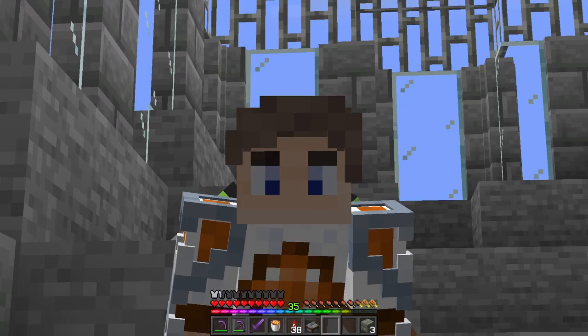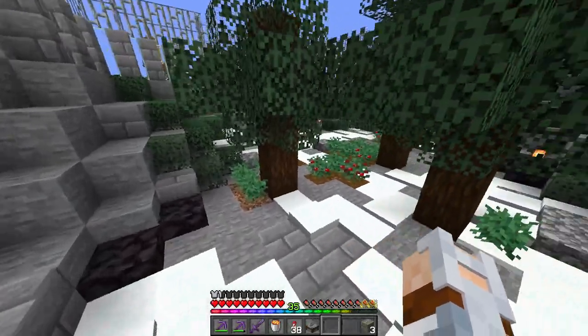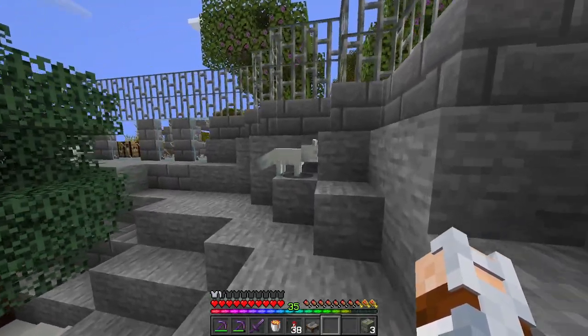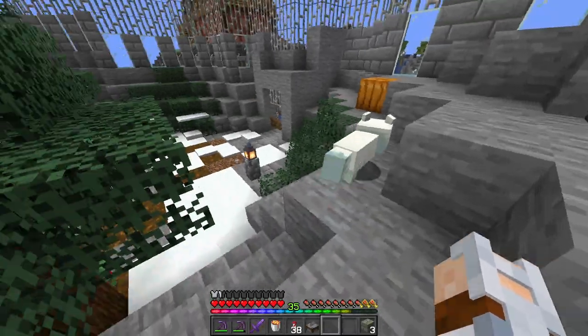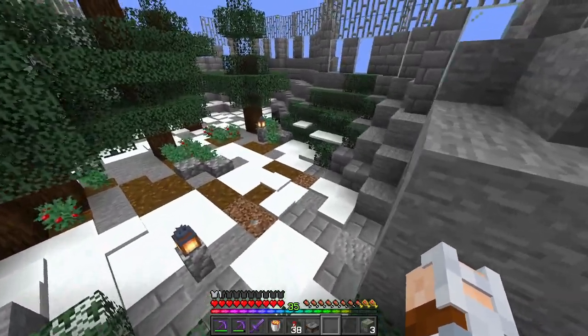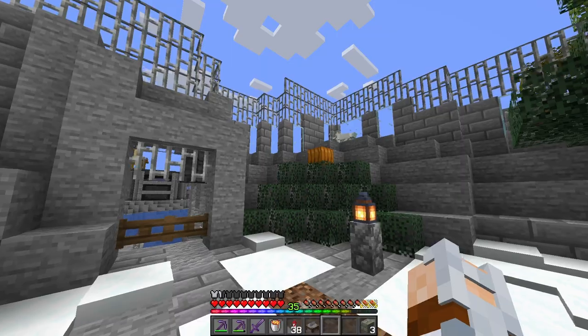Welcome back to another episode from our survival world. Last episode we did this fox sanctuary, and here they are — this guy doesn't have a name, and we have Foxyus and Johnny. Johnny and Foxyus all live in this little grove, as we left them last time when we were here.